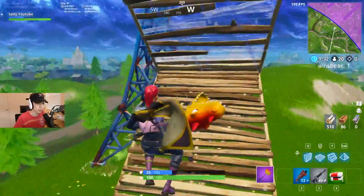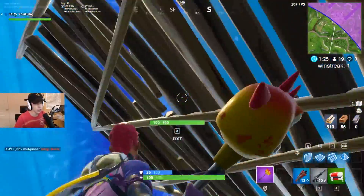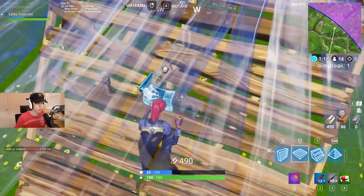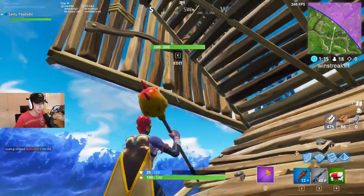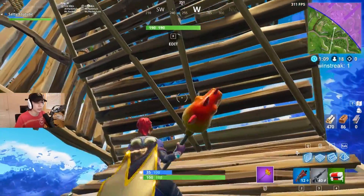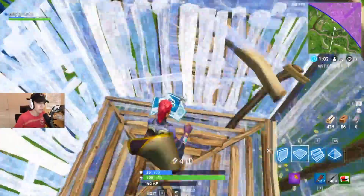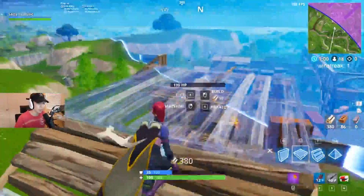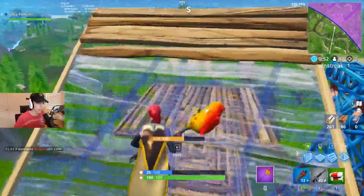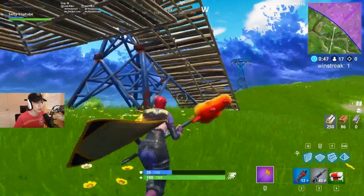Here's one situation: let's say someone ramps over you — which happens a lot — and you don't have any traps. They're on the ramp right there. You jump up, put a pyramid, put a wall, put a floor beneath you, and put a ramp. This is going to take a lot of practice and needs to be quicker than I'm showing. Put the wall, put a pyramid, ramp onto it — and now you have the high ground. They'll be stuck there panicking, and you can actually beat them to it using the pyramid method.